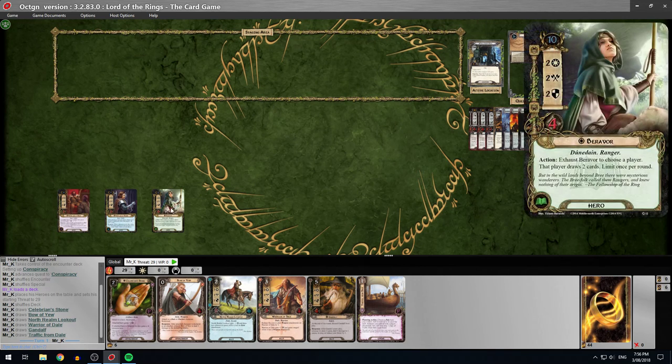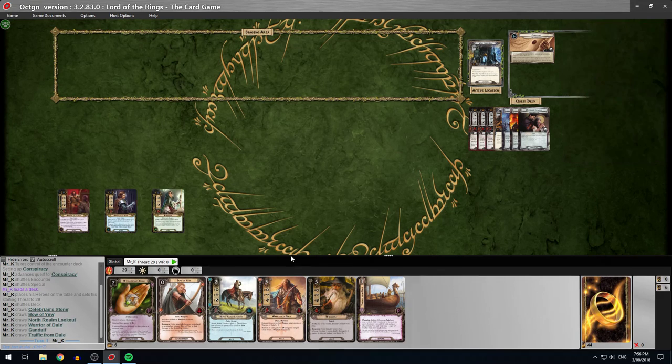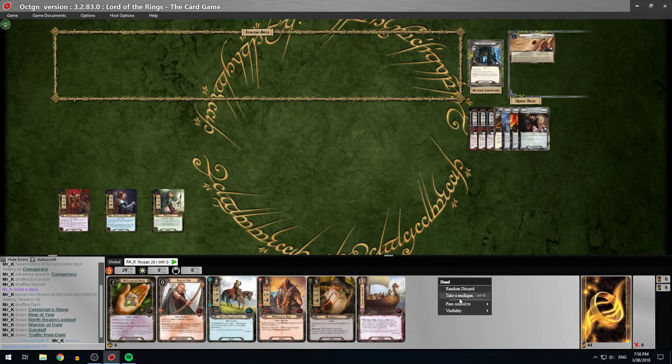I'm going to play my starter Dale deck against this because I haven't played a solo game in ages, and I think this is the best solo deck I've made recently. It's a good all-round deck — I'll run it on normal mode first, then do a nightmare run afterwards. I think I've never lost it on normal mode, but I've lost maybe 60 to 80 percent of the time on nightmare. The heroes are Beravor, Bard Son of Brand, and Brand Son of Bane — a pretty standard Dale lineup. Looking at my opening hand, I'm going to mulligan.